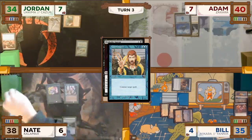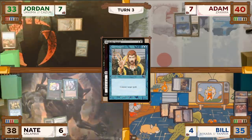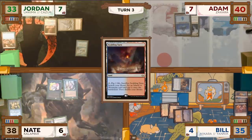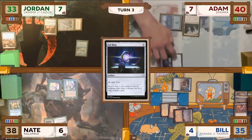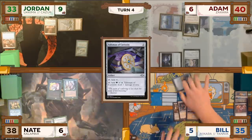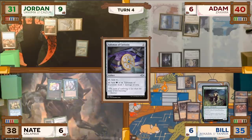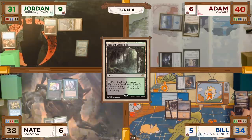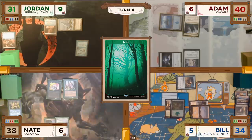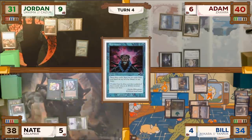Nate has nothing to do and passes to Jordan. Jordan pays two mana in his upkeep to keep Remora around for a third turn, then plays a Scalding Tarn and passes to Adam. Adam taps to cast a Sol Ring and then a Talisman of Curiosity, not paying for Remora either time, then passes to Bill. Bill goes to combat again, swings Okame at Jordan, draws a card, then plays a Verdant Catacombs, cracks it for a Forest, and casts a Corpse Knight. On Bill's end step, Nate casts a Brainstorm, draws three, and puts two back.